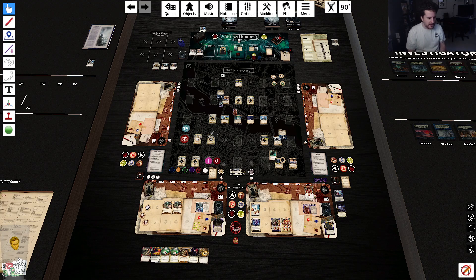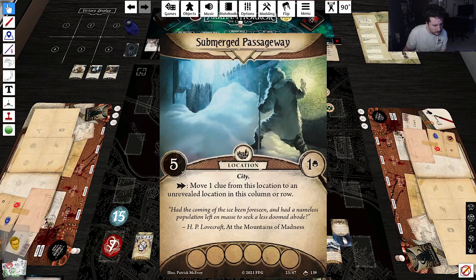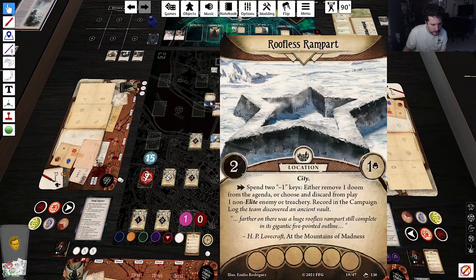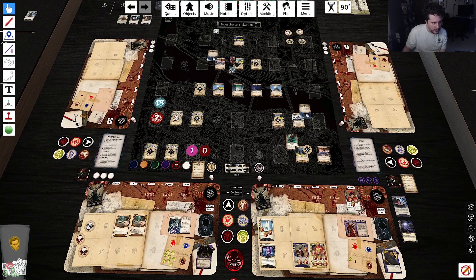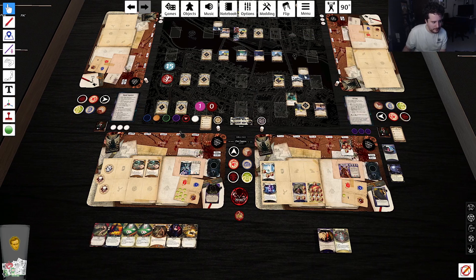Would it be crazy to just go for the win here? I don't think it would be — I think we're good to just try to end it. Minus ones, you say. I'll spend two actions to move here. We could do that for fun. Akachi's gonna move here and draw a card. I'll draw another card — cool. Upkeep.